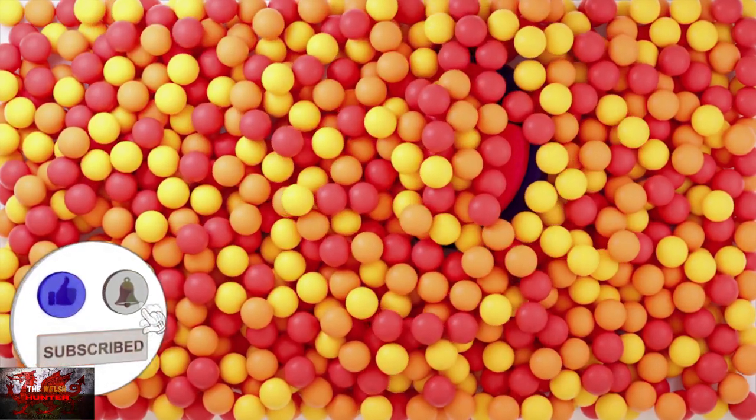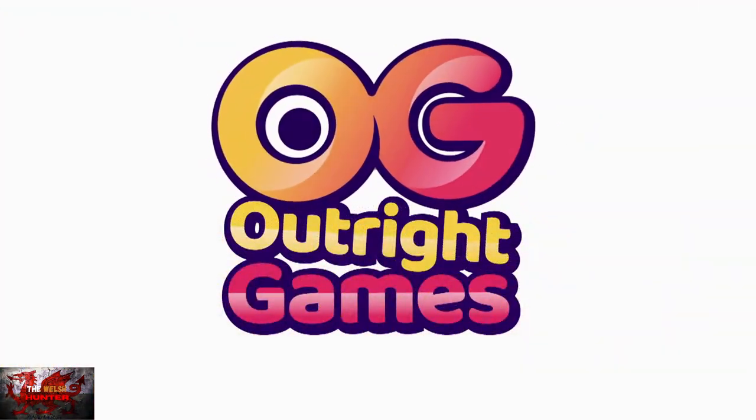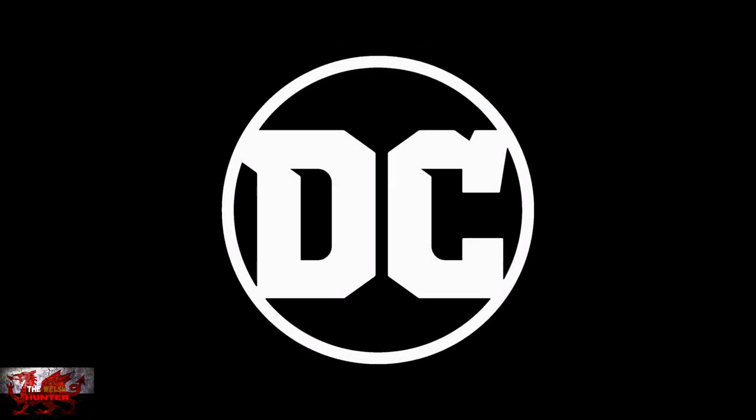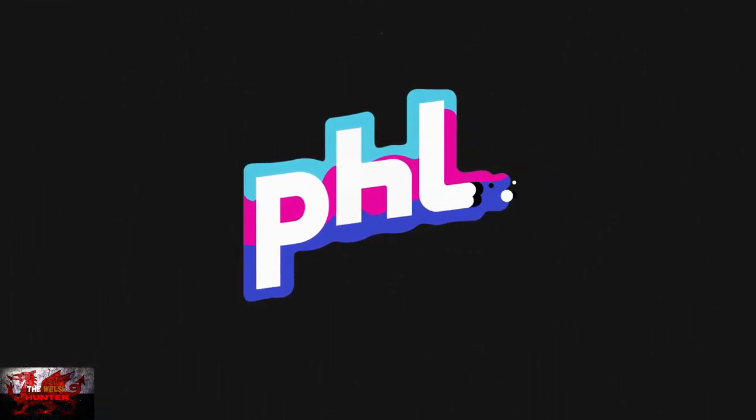Hello there guys and gals, the Welsh Hunter here back with yet another deliciously easy Game Pass game, and this time we are getting it all in DC League of Super Pets. This was developed by PHL Collective, published by Outright Games, and is usually available for an eye-watering £34.99 / $39.99. But luckily this has just been introduced to Game Pass, so get your buns on it.